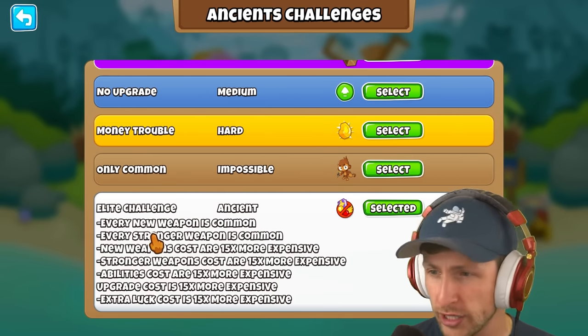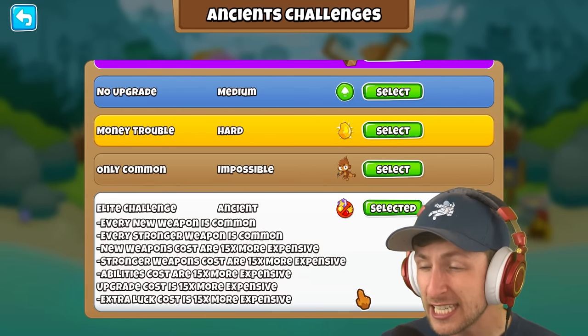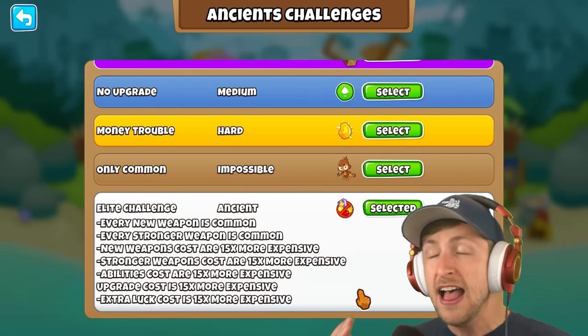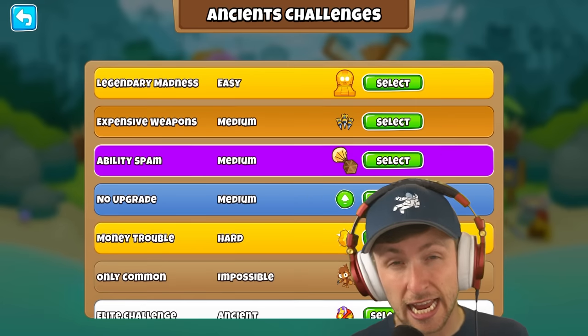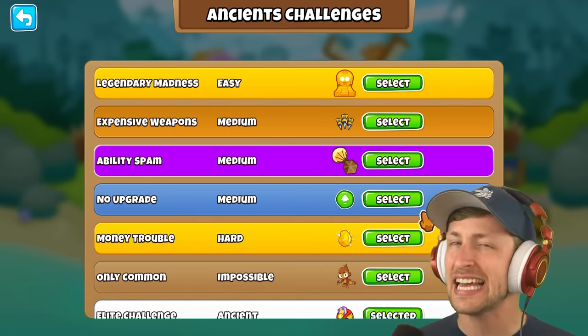Every new weapon is only common, everything is common, but everything also costs 15 times more money. How is that even possible? All of these game modes seem absolutely amazing, and if you want to see them here on the channel, make sure to hit that like button.